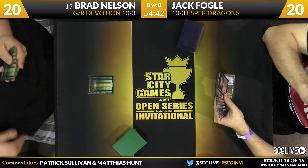Brad knows what he's up against. Here's the Temple of Enlightenment to join Temple of Deceit, so it is going to be an Esper deck. Sylvan Caryatid was the turn two play for Brad. The red splash in his deck is very light — just three Atakas and two Xenagos in the main. Xenagos ahead of schedule is a good recipe against Esper Dragons and control decks in general.